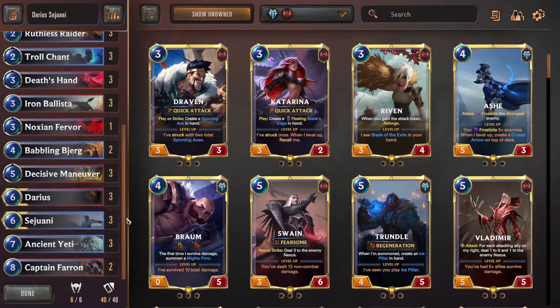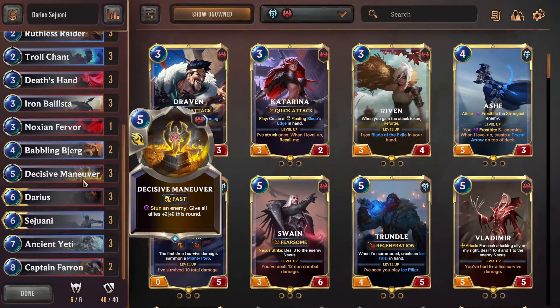Hi and welcome to Scoregame. In this video we're going to play a really strong Darius Sejuani deck. This is going to be one of the 3 decks that I will use in the seasonal tournament. I'm replacing one of my previously planned decks with this one because I have a really high win rate with it and it doesn't require too much complex thinking. You try to do as much damage as possible early game with low mana drops and then finish the game with Darius, Sejuani, Captain Ferron, and Decisive Maneuver. You have the deck code in the description and also a link for mobile players. Let's play some games.